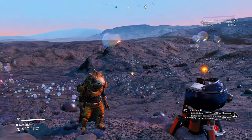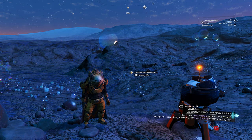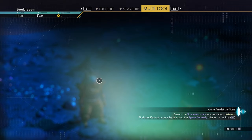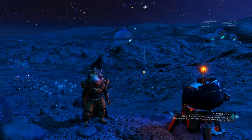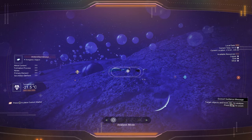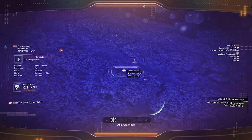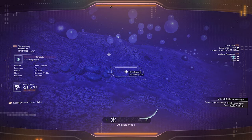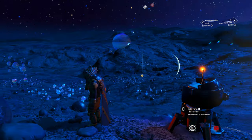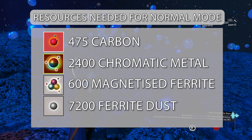Now we need to start building, but the problem is we don't have enough resources to build everything. We'll need to go mine a lot of resources. We need to find some chromatic metal, which means we'll have to mine resources we can refine into chromatic metal. There's some copper nearby we can mine and refine. We also need ferrite dust and carbon — I'll show all the resources needed on screen.